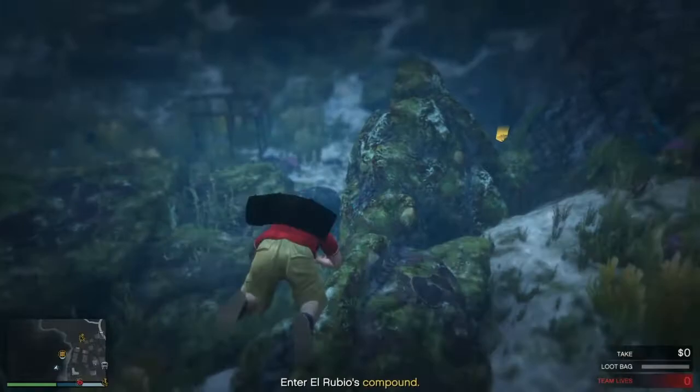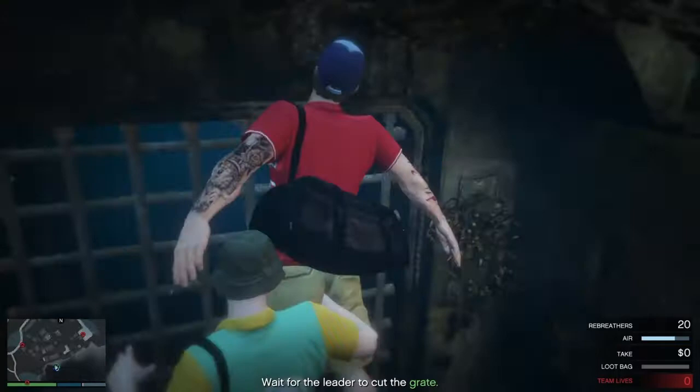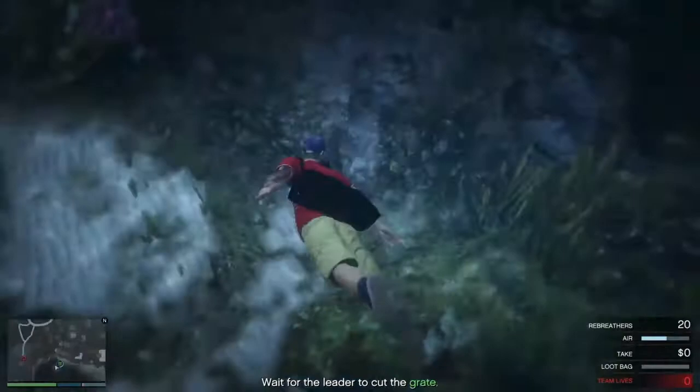When we're scoping this, we've got three stacks of gold in the compound, so that's enough for the two of us — we don't need to go to any of the other secondary targets. And here as well, it would be handy if it had let the other person cut the grate, rather than it just being the heist leader that can do it.